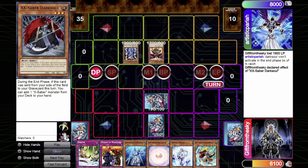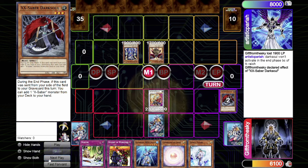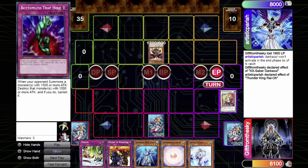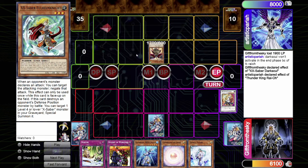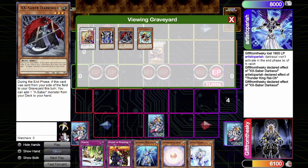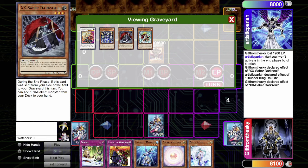Here's another scenario: Dark Soul is face down in defense position. Player A flips over Dark Soul, normal summons Full Helm Knight, and wants to Synchro summon — sending both Dark Soul and Full Helm Knight to the graveyard to make Hyunlei. Player B responds with Thunder King Rai-Oh to negate the Hyunlei. What happens during the end phase? Will Player A be able to activate Dark Soul to search, even though Thunder King Rai-Oh is now off the field? The answer is yes. Because Thunder King Rai-Oh is off the field, and Dark Soul was technically sent to the graveyard before Thunder King Rai-Oh could see it go to the graveyard.